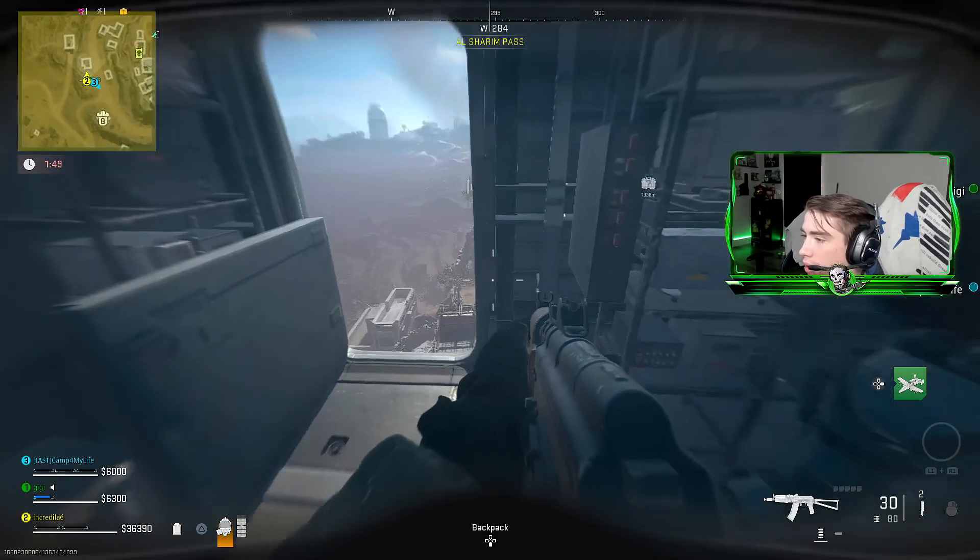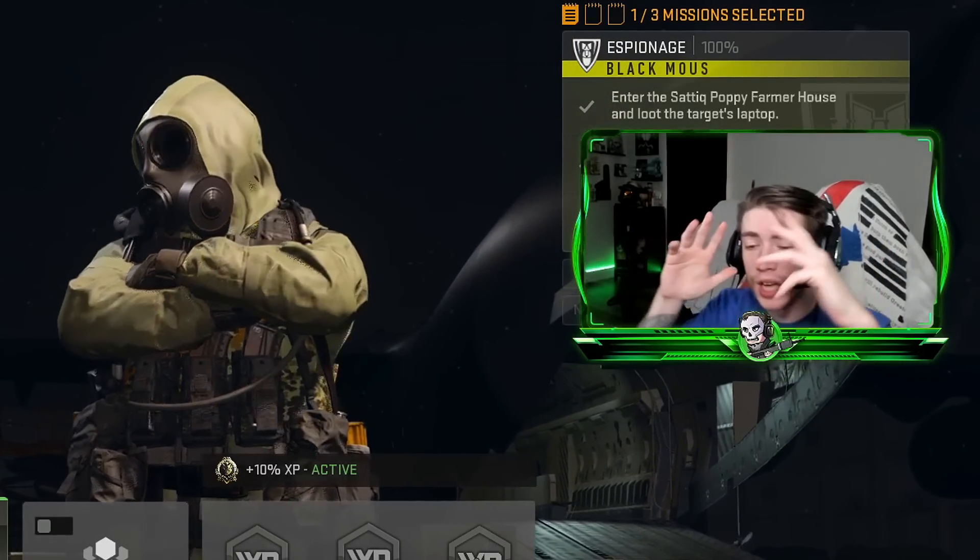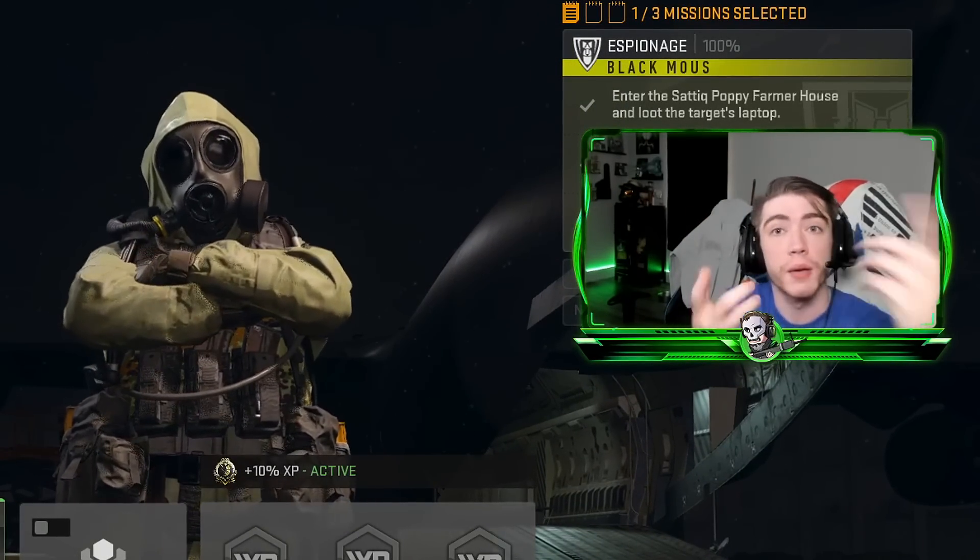Holy shit, we are in the radiation zone — look at that! We just saved you. That's the whole strategy: just hop in game, get a sand turret, and look for the commanders.